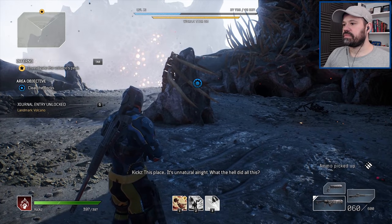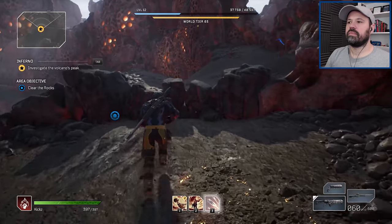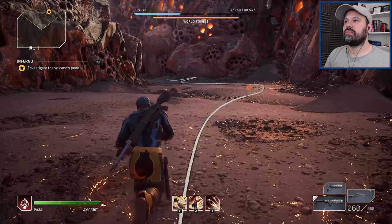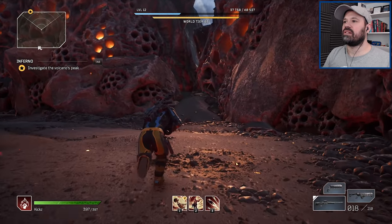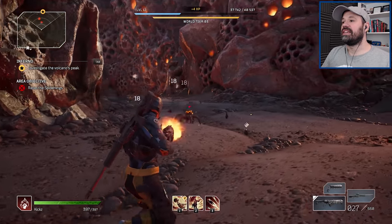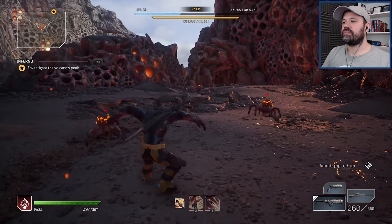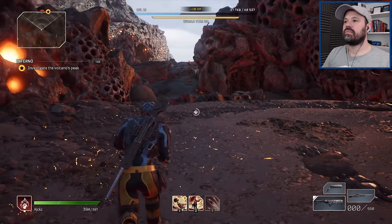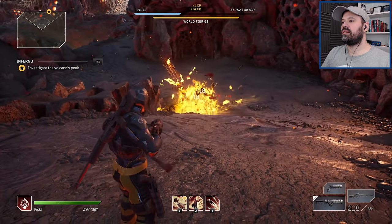Something's clearly been through here — it's unnatural. We've unlocked another fast travel point. Then — whoa — there's a big beast. I have a feeling we're going to have to fight that one. Oh no, spiders — and they explode! That is not cool. Good choke point here though — let them come in.